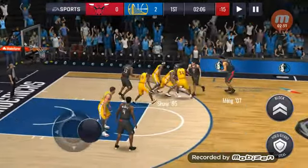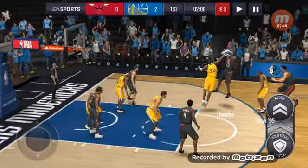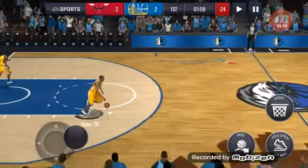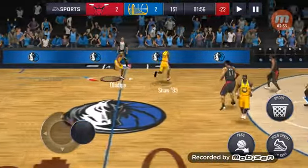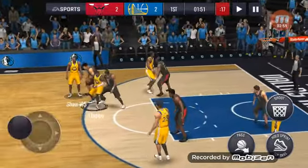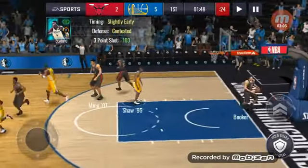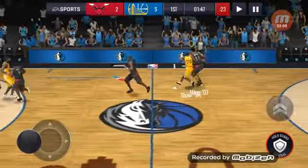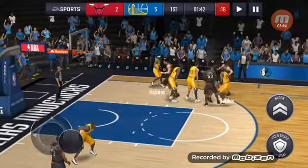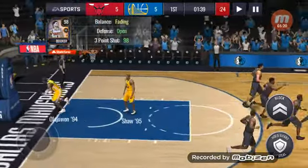Olajuwon with the strip on Booker. They're screening Shaw down a lot, and that's Daryl Dawkins with the turnaround jump shot. Shaw to Oladipo — makes a move, goes to the step back three, plus six, and he knocks it down anyway. Here's Shaw on Yao again, Yao to Devin Booker with the fadeaway three-pointer and he cashes in on that. That was bad defense for sure.